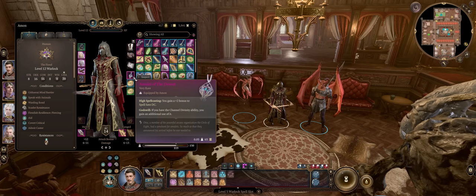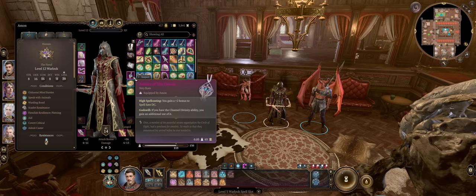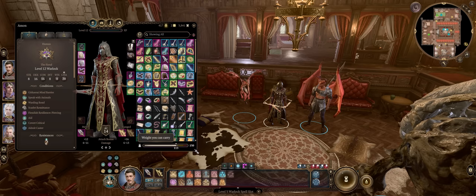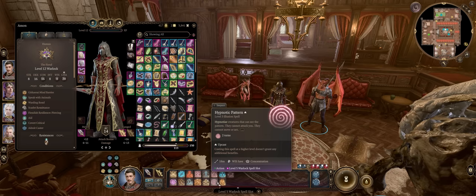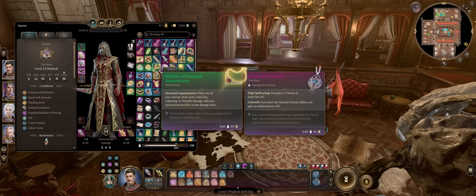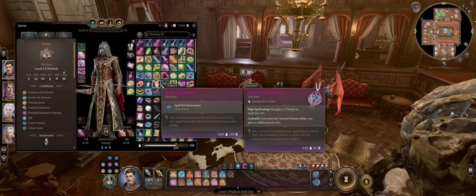For Amulets, ultimately the Amulet of the Devout for plus two to spell DC. It's not Eldritch Blast boosting, but you'll still have a lot of powerful DC effects as a Warlock like Hold Person, Hold Monster, Hypnotic Pattern and so on. The Necklace of Elemental Augmentation won't work because it doesn't boost force damage. And don't forget the Spellcrux Amulet to restore spell slots.